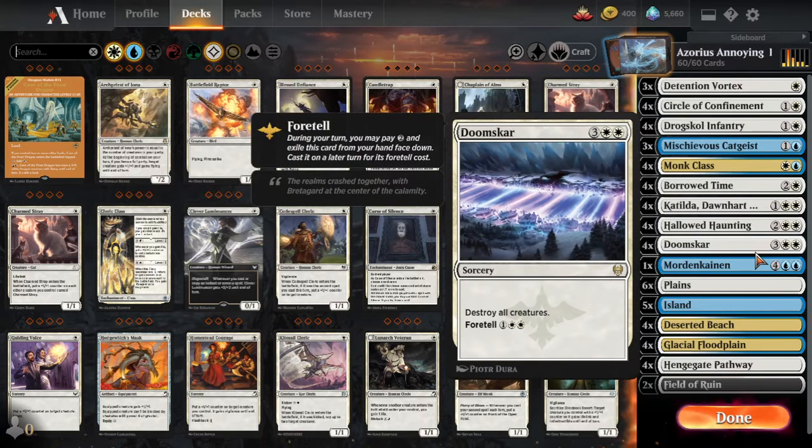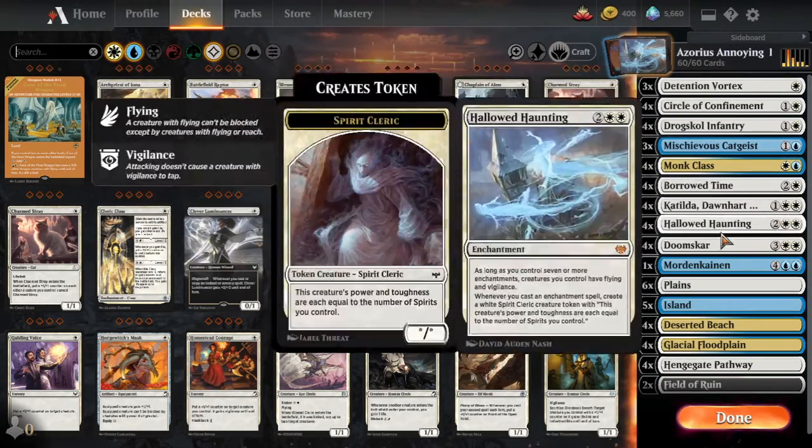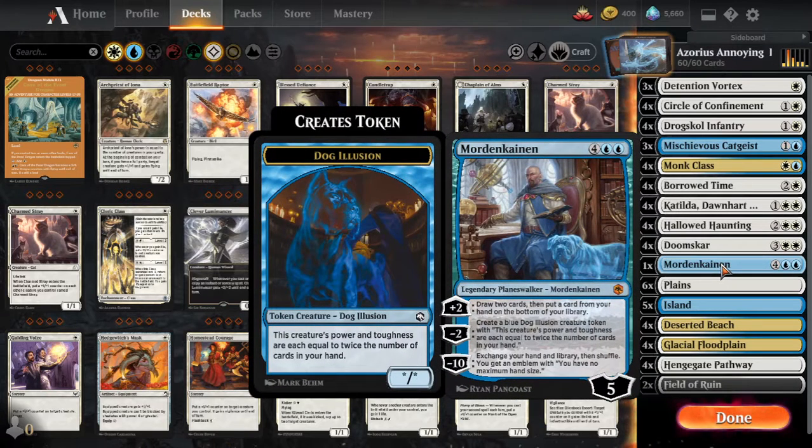We also have Doomscar, which I think is a great card to be playing against most decks that run creatures. Our creatures come back as enchantments as well, but we'll get into that in a little bit. Also trying 1x Mordenkainen as an additional win condition and threat for threat diversity.